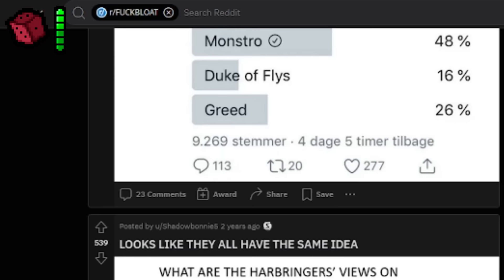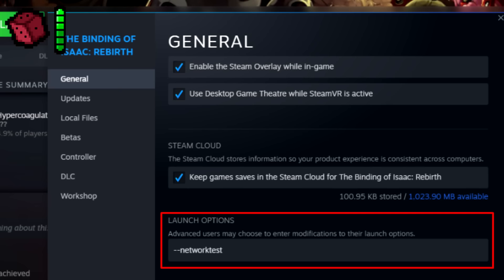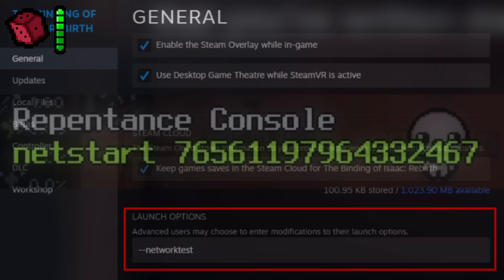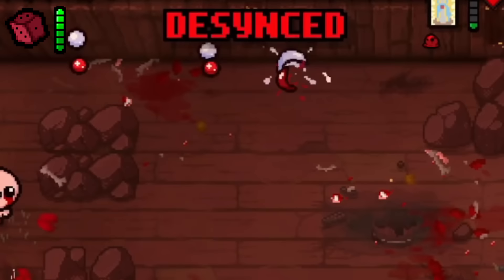Hidden co-op mode. There's a hidden co-op mode currently being implemented into Repentance. If you type a specific message into the launch options, you can join someone in a co-op game over online play instead of using Steam Remote Play or Parsec. This works by using Steam IDs. The co-op is currently relatively buggy due to mods needing to sync up, and it's not fully polished — which is exactly why it's not fully in the game yet.